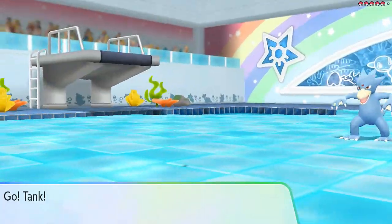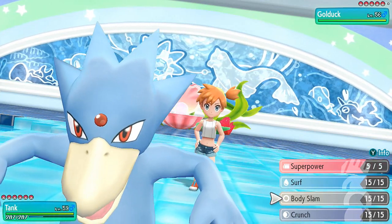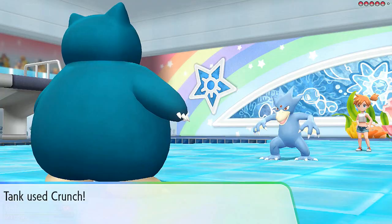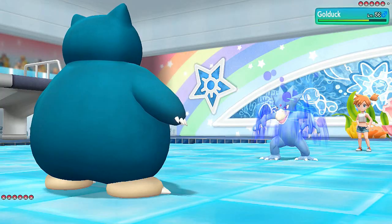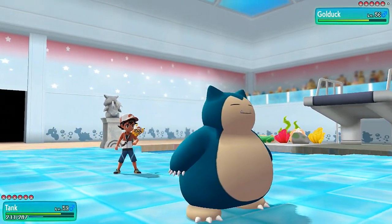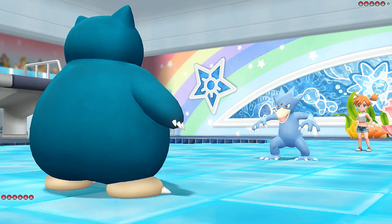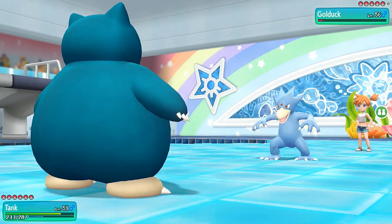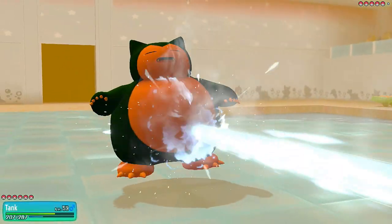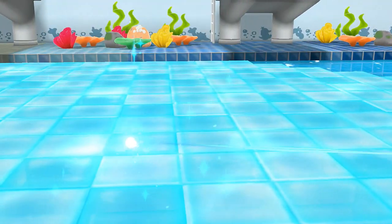Gym battle against Misty — she has five Pokemon. She comes out with Golduck. Tank needs to get to level 60. Golduck uses Skull Attack and we go with Crunch — not much damage but its defense fell, opening things up. Body Slam nearly takes out Golduck. One more Body Slam for the win — say goodbye to Golduck! Aaliyah grows to level 34.